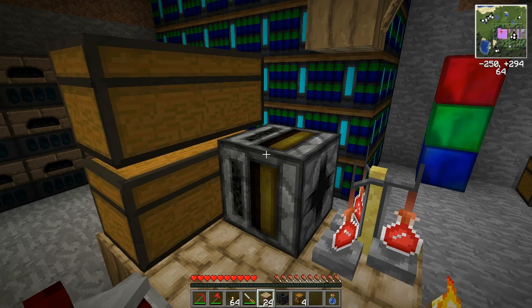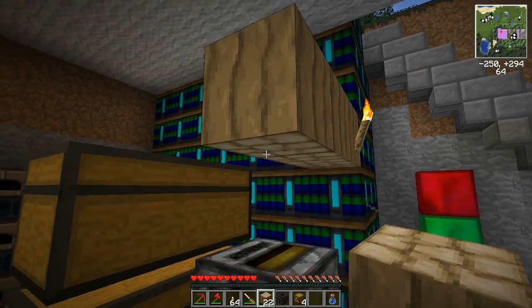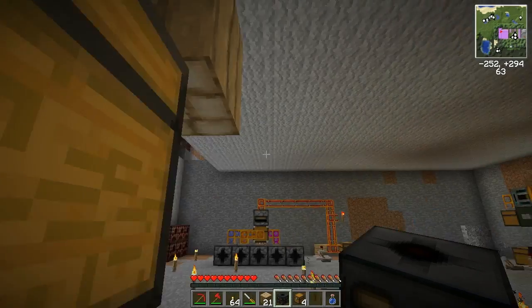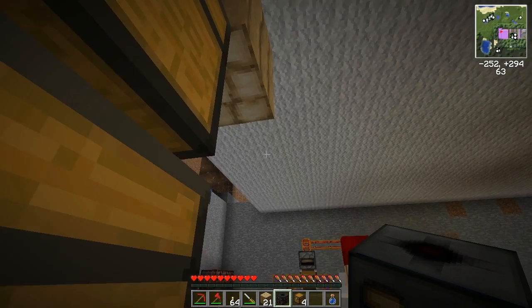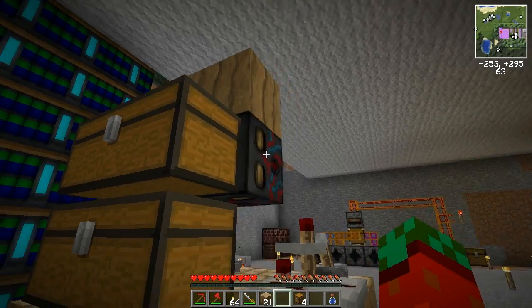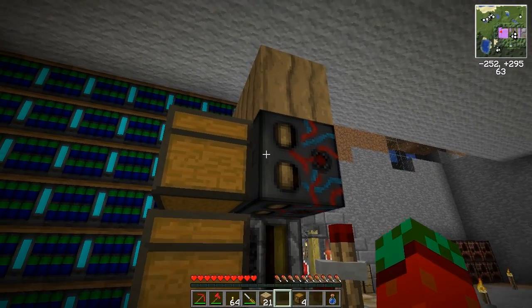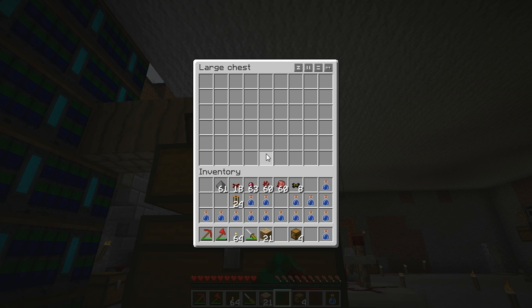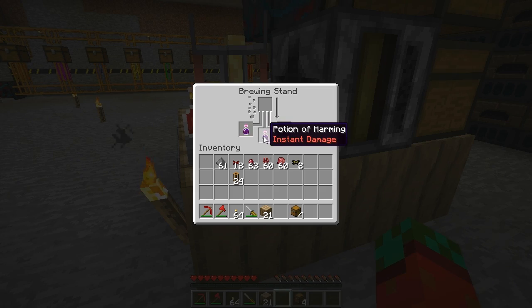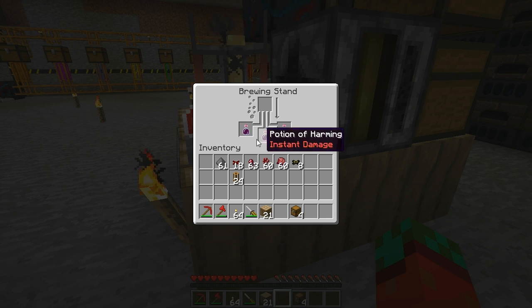Now we want to add a sorting machine — that's the main component that will automate the process. You set it up so that it will be facing with the large hole towards that chest over here. Into this chest you'll be putting your ingredients — for example, water bottles and some of the other stuff.